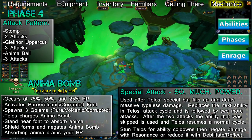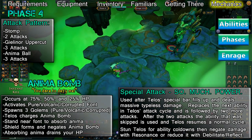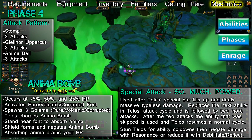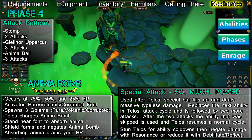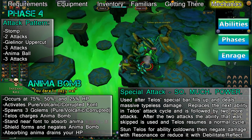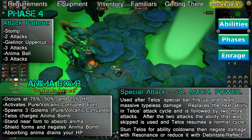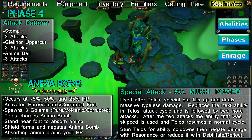The first font to become active is the pure font, followed by the volcanic font, and finally the corrupted font. Telos will put his right arm to the ground and begin draining anima from the font. You'll need to stand by the active font and absorb anima from it, however doing so will drain over 10% of your HP every game tick until the font is fully depleted. You can negate the damage from the anima font by using Barricade, and should do so at higher enrages. Once you've absorbed enough anima from the font, you'll automatically create a shield around it that protects you from the Anima Bomb.